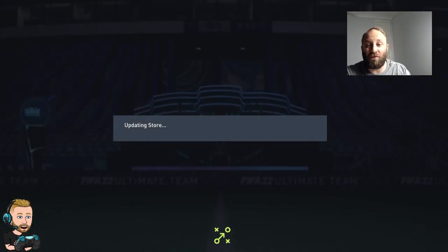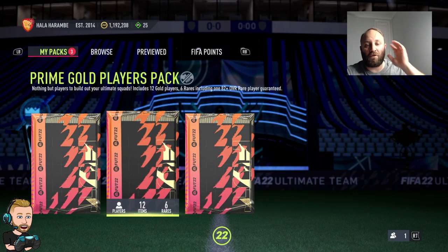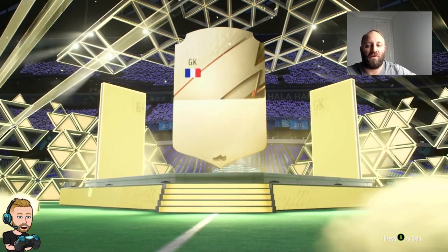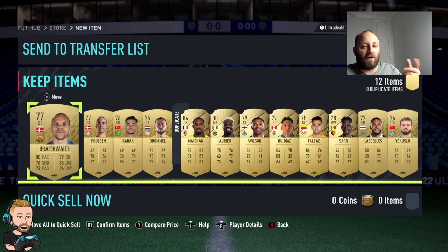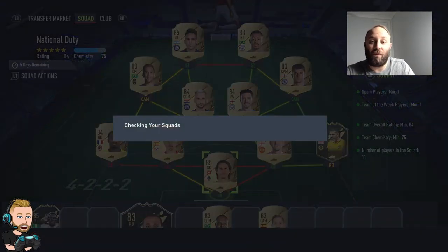Let's get into the bigger packs. Going with eight prime gold player packs - I think this is from the Bundesliga. We get boards again. French goalkeeper Menian - beautiful! But he's going to be a dupe untradeable, so I'm going to have to put him somewhere. I'll go finish off the Ramos SBC right now.